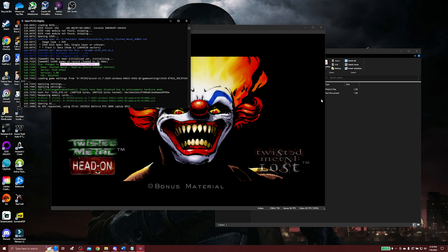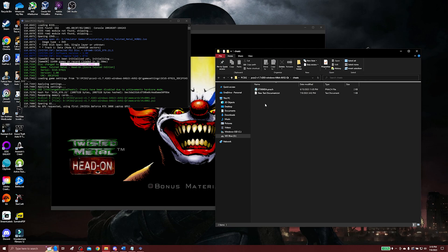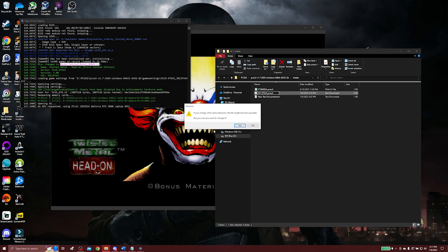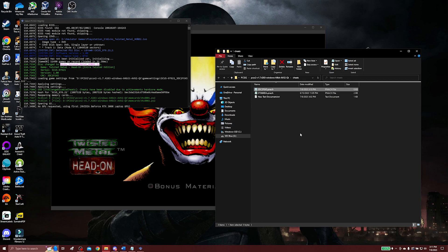After we find that CRC code, in the cheats folder window we opened earlier, we're going to right-click and click New Text Document. We're going to name this text document — I'll enable Caps Lock because this might be case sensitive — we're going to name it 3DC2FE45. We also need to change the file extension for this text file to .pnach. Windows is going to ask if you're sure about changing the file extension — we're going to say yes.